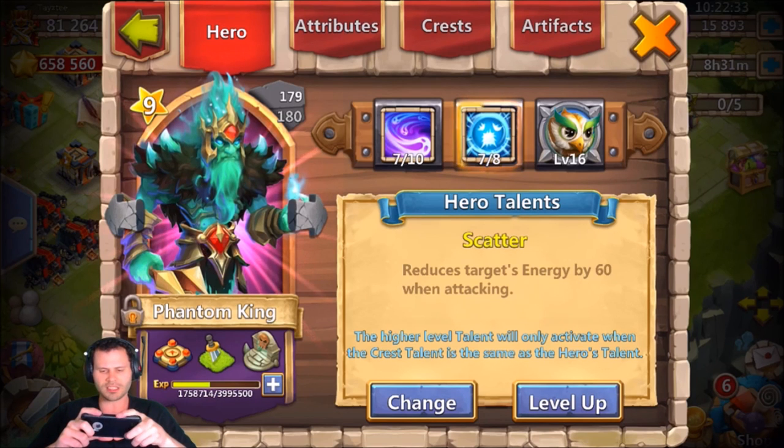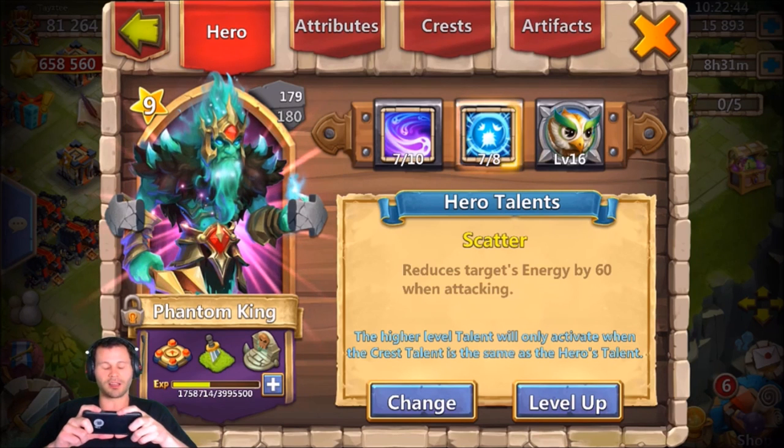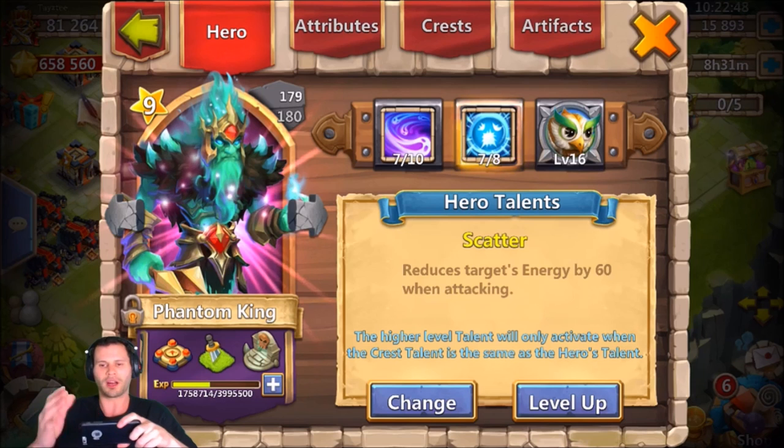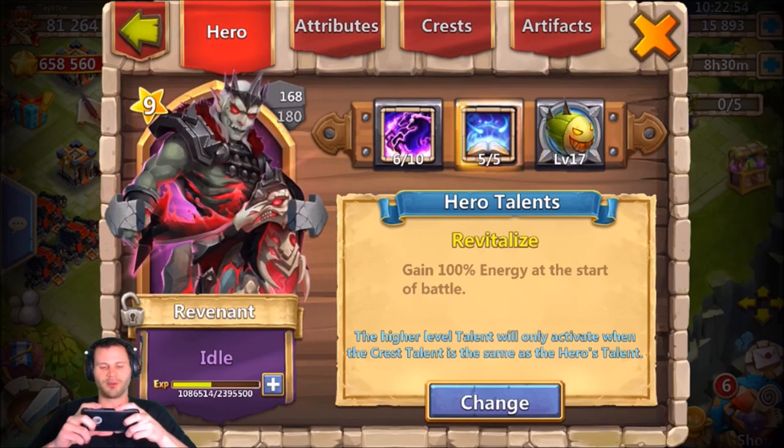We got a seven-of-eight Scatter on the Phantom King, who is seven-of-ten. I highly recommend having Scatter on your Phantom King — it's in my opinion the best talent for Phantom King. It comes in the clutch all the time, especially when I'm faced up against an Atlanticore; I can just move my Phantom King to wherever that Atlanticore is and it never procs.